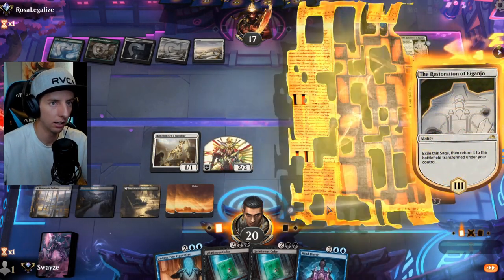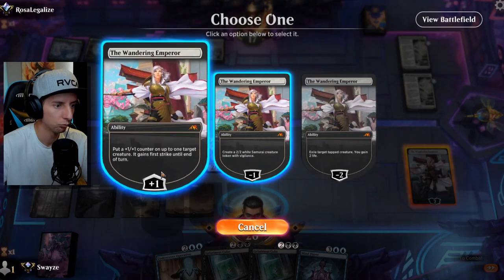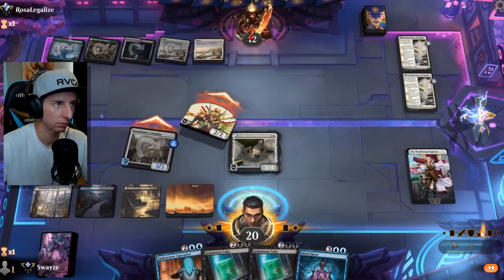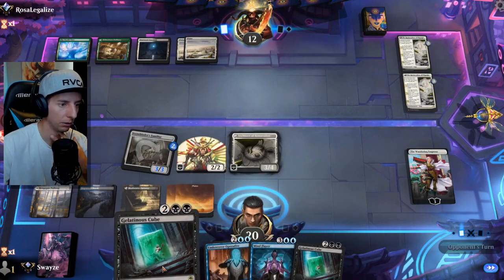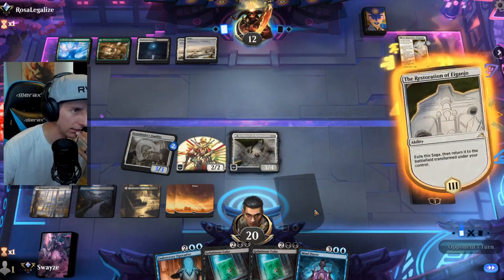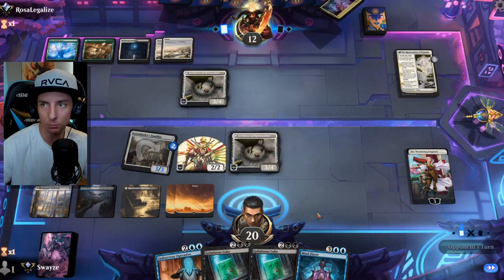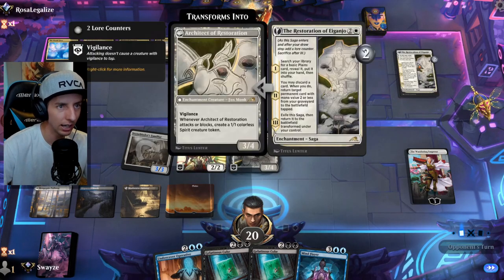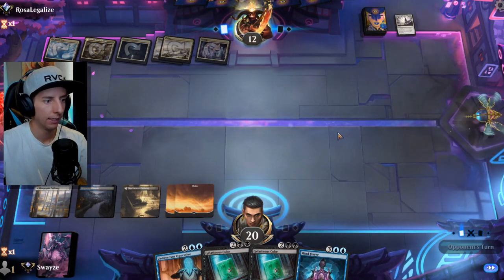That's pretty cool — we can steal their Restoration next turn if we find a blue source. Need the blue source badly. If we can't get it, we can always Gelatinous Cube. Would love to steal the Architect off them. They're running sweepers too, I'd imagine — they're running every color, and things like this aren't exactly aggro cards.